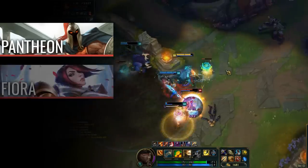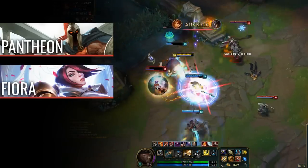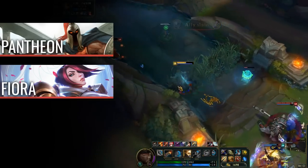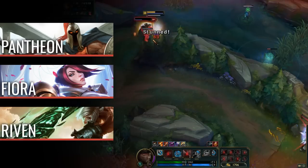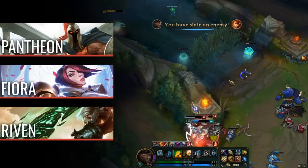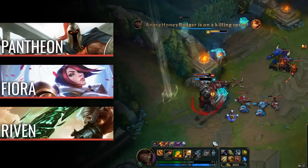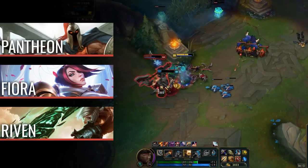Next is Fiora. On similar principles, Fiora can block your Parley with her Riposte. She can also trade large amounts of damage early, forcing most Gangplanks to play a lot more passive through the rest of the laning phase. Finally, there's Riven. Riven can easily negate your Q with her shield and has high mobility, which is a killer against Gangplank. Sit back and farm as much as you can, and get gank support because you're probably gonna die.